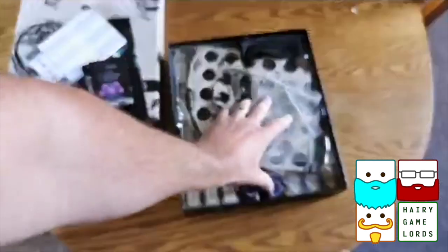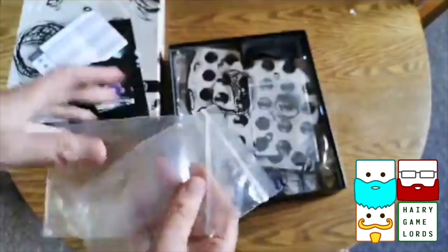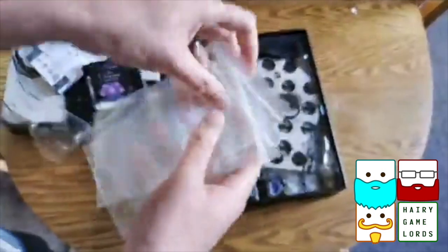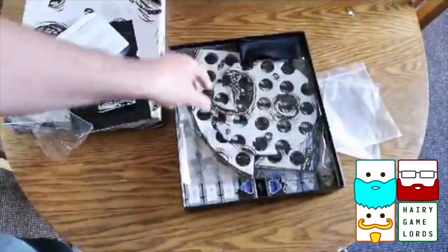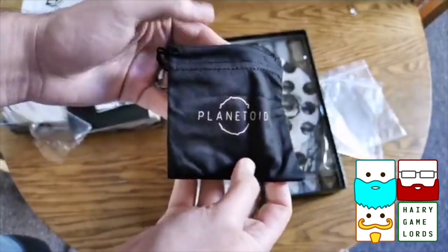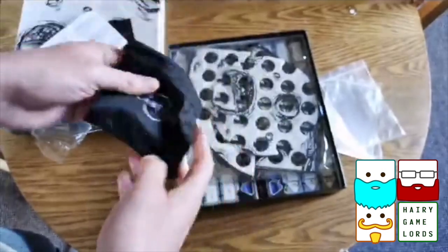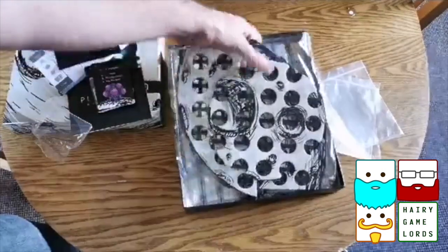They've given you some baggies — very nice — for things once they've been punched. And there's a cloth sack, très magique, with Planetoid marks on there. Very nice.